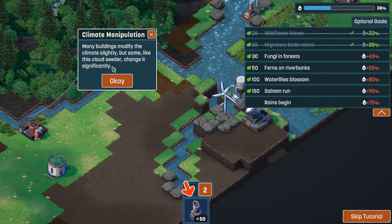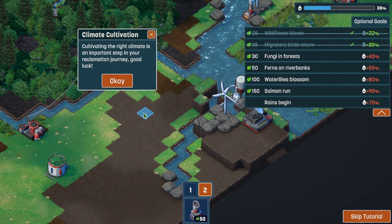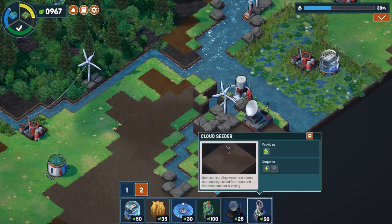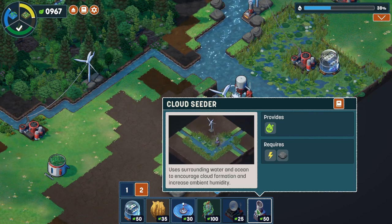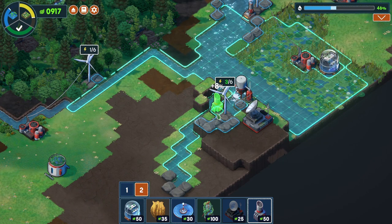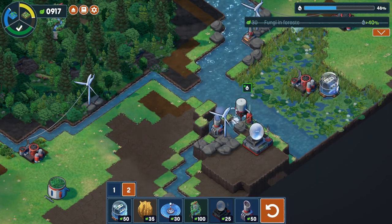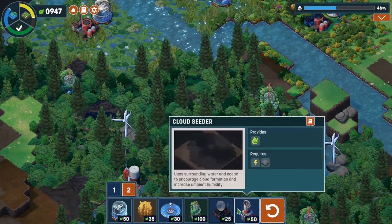There are pros and cons - make the humidity higher and we get water lilies and salmon, which is very exciting, but some buildings don't work quite as well. Many buildings modify the climate slightly, but some like a cloud seeder change it significantly. Cloud seeder: uses surrounding water and ocean to encourage cloud formation and increase ambient humidity. If we put that there, that's going to make everything 8% more humid. Let's do that - and now we've got mushrooms! Hooray, mushrooms in the forest!